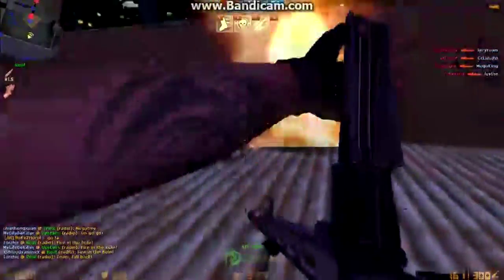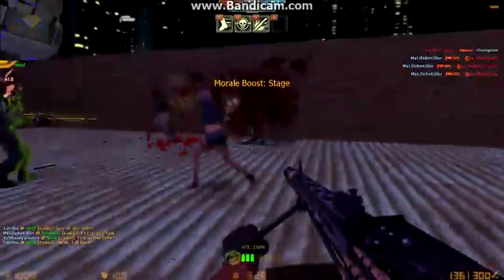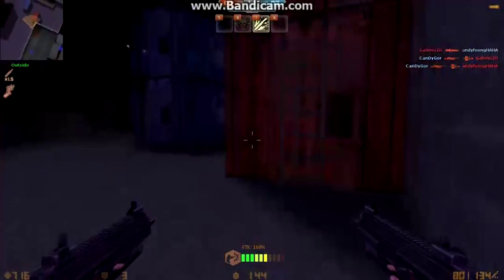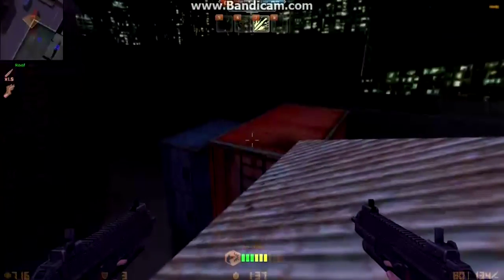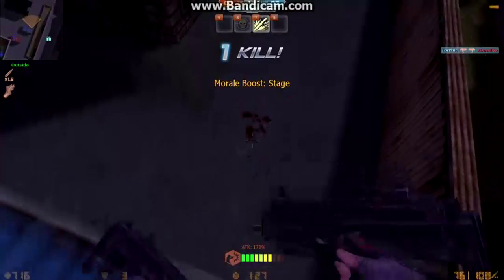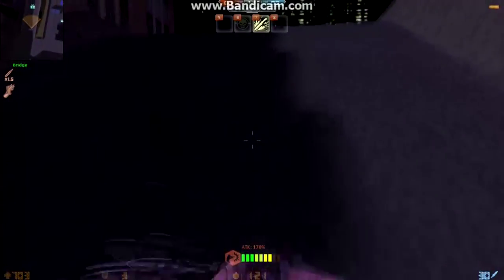Next thing I want to talk about is what things you can buy to help you in zombie mode. The first one is Zombie Set Strong Life Power. For the human, what you get is a mod animation that gives plus 1.5 more bullets. For the zombie, it increases their life by 1000 and their armor by 100. But since we're talking about humans here — if you become human you have more ammo so you can fire at zombies even longer.